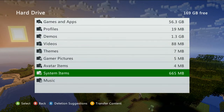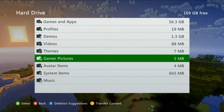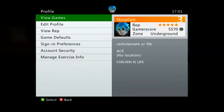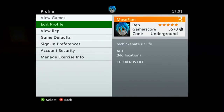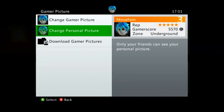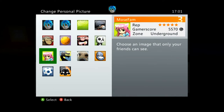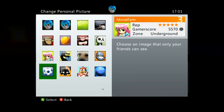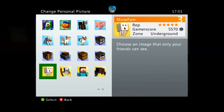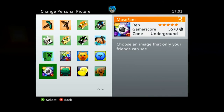You can send things to your friends through this, or you can put your hard drive into your friend's console once you've taken over a photo. I don't know how I had that photo. So we'll look through here — I never knew I had that one.